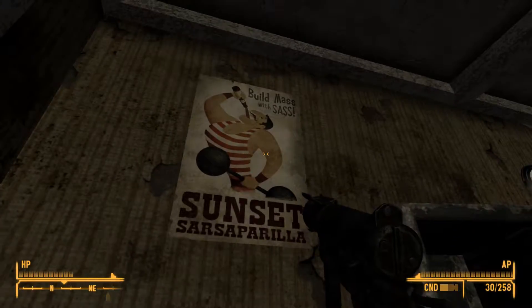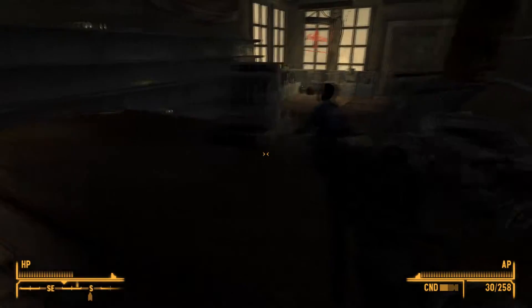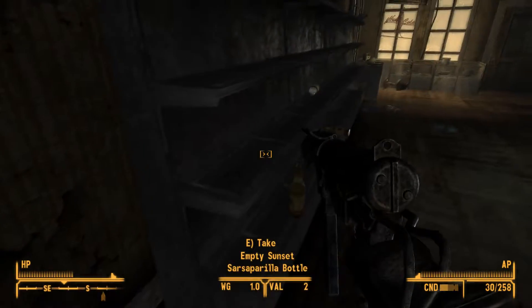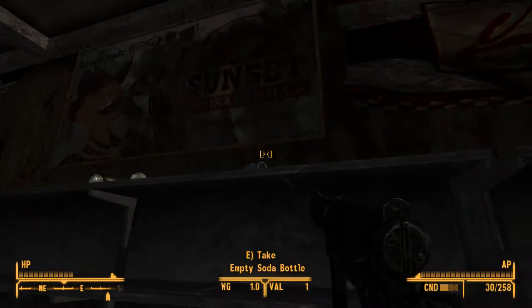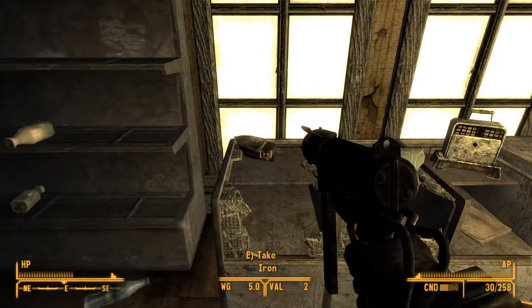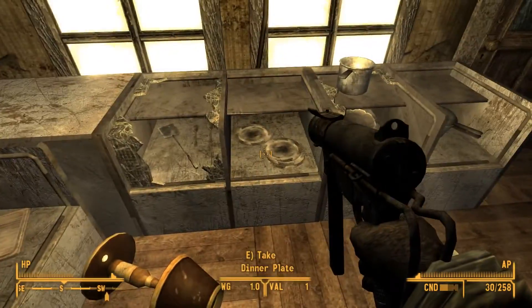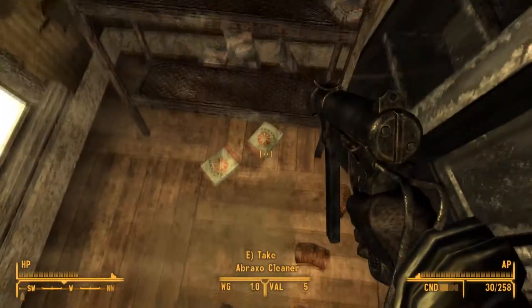What is that? It's this drawing. Build mass with sass — Sunset Sarsaparilla. I don't know about that. Lots of Sarsaparilla bottles, and Nuka-Cola maybe. We'll take the iron. Toaster. And that looks like it. I've got stuff to do, places to go, things to do.